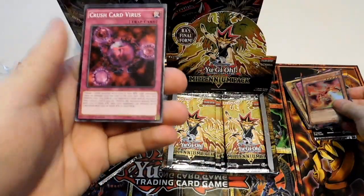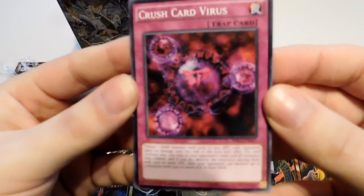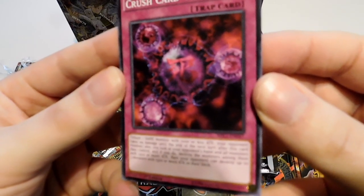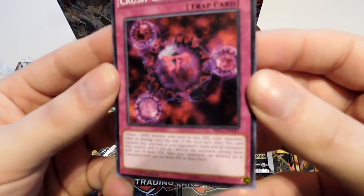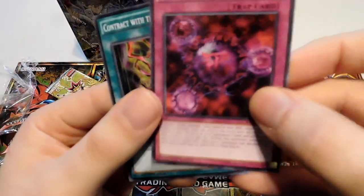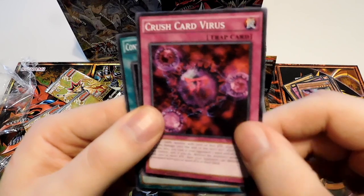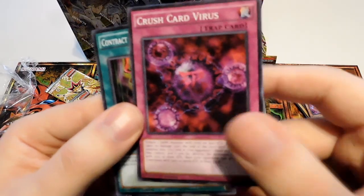Obviously a Yugi card at one point. Card Crush Virus — this was the famous Kaiba card where if your monster has less than 1,000 attack, your opponent takes no damage and you destroy every monster in their deck with 1,500 or more attack, at least that's what it was in the anime. I remember he used it in the fight with Yugi on top of Pegasus's castle. I never saw this card printed — I know it was after I stopped playing, but pretty cool to have it.